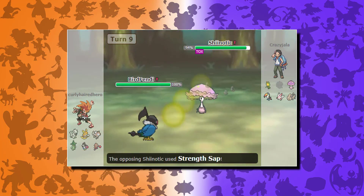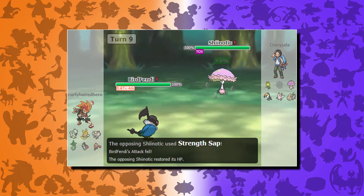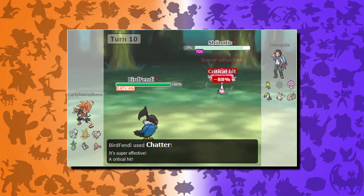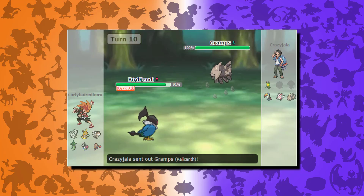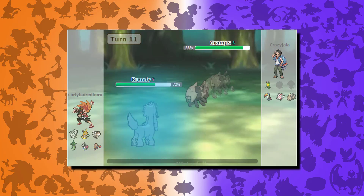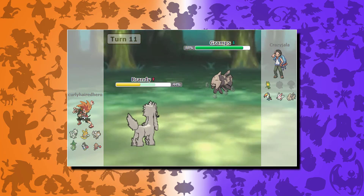I switch out again into Chatot, get hit with strength sap which lowers my attack — doesn't matter for Chatot since he uses special attacks. I hit with chatter and completely obliterate it. Chatter is great because it confuses the target. My opponent then sends out Relicanth, so I switch into FroFro.